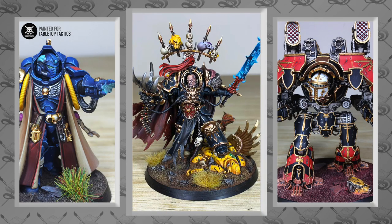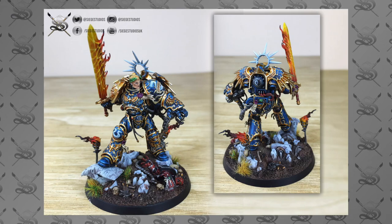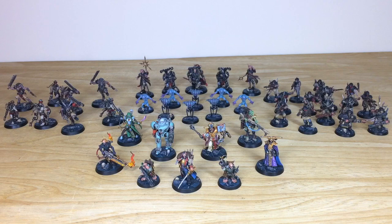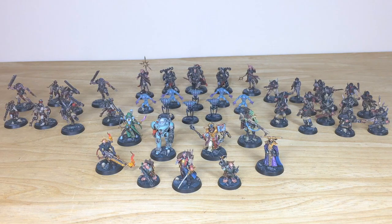We have a team of 28 painters who all paint at a minimum level from above tabletop all the way through to competition level, which is our platinum level. If you're interested in a commission, head to the description of this video where the link to our contact form and website can be found. Let's dive in and have a look at this phenomenal project in all its glory.